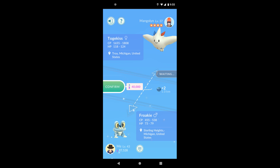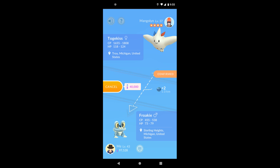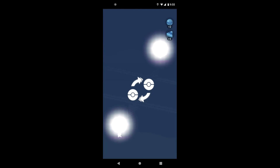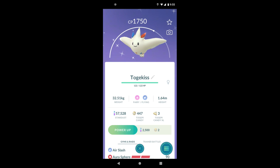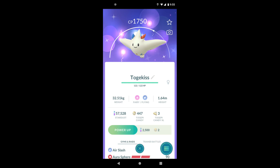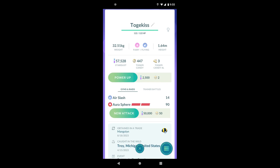In conclusion, to catch a Shundo, Raid Day is the best for catching. When you already have a shiny, lucky trade is the best. As for the question referenced earlier — if you're the first to correctly answer in the comments, you get to choose which game I use for my next video. The question is: what is the probability of you and your friend lucky trading Shundos, resulting in both of you having Shundos at the end? I look forward to the comment section, so good luck — and as always, stay nerdy, my friends.